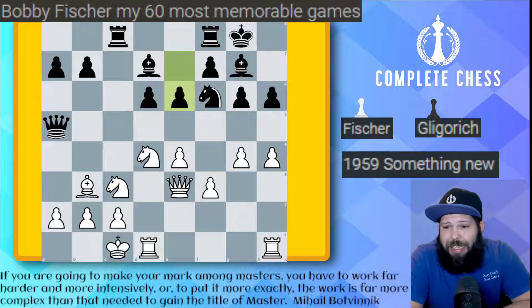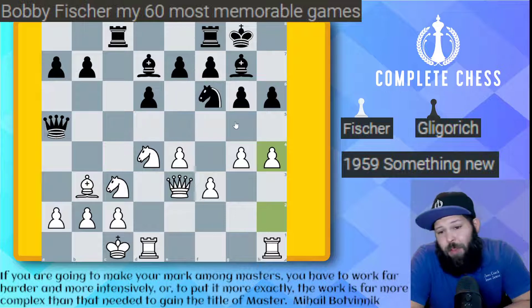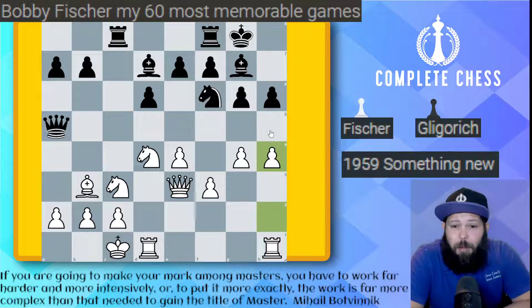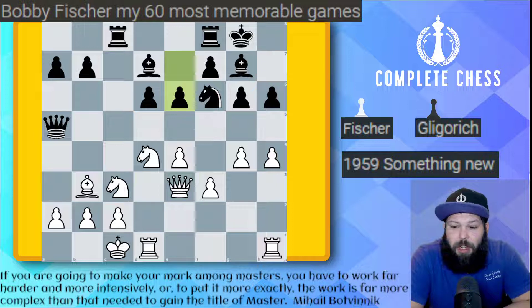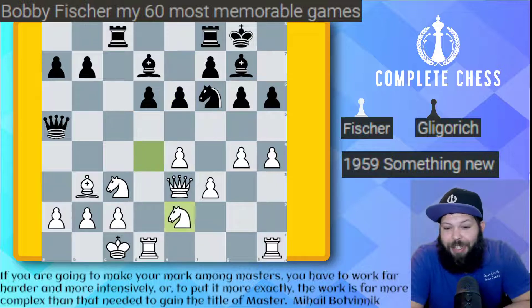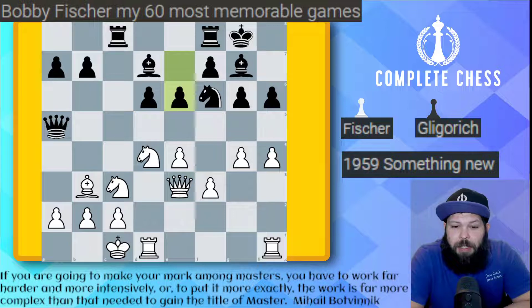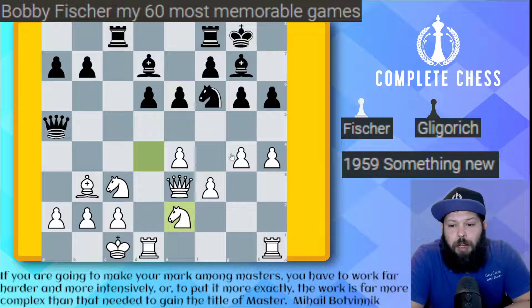Here comes Fischer - h4. e6 gets played, a move he maybe did not want to play but thought was necessary. You have to be very careful here - you can see the bishop is already putting pins on pieces. g5, h5 are very cumbersome moves, so he goes ahead and plays e6, the best move. This does make the d6 pawn weak but it is able to be defended. Here comes Fischer - knight to e2, a nice tricky move. He's putting a little pressure on d6, but mainly he's bringing the knight over to get ready for the kingside attack. This knight actually becomes quite important.